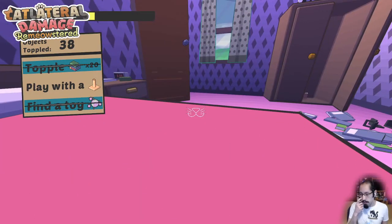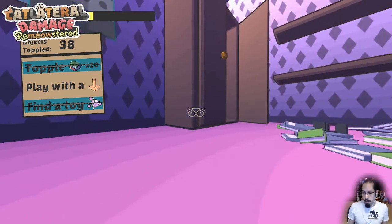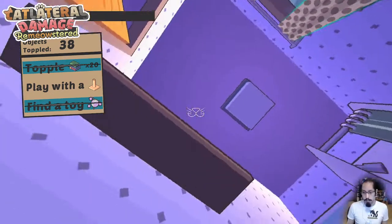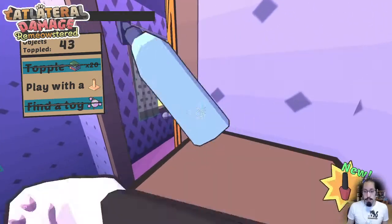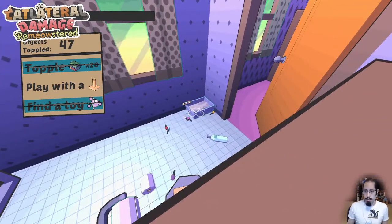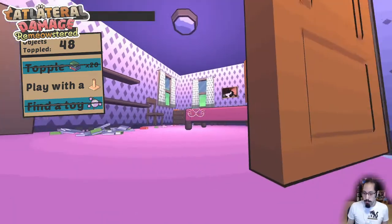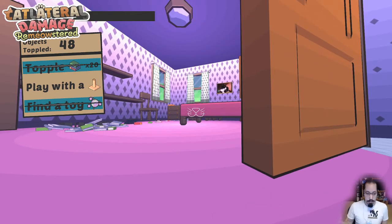One of the big changes in Re-Meowstered from the original Cat Lateral Damage is that instead of having a timer, you have this energy meter, which you can see in the top left of the screen. It starts off full, and every time you do an action like jumping, swatting, or even just running around, that energy meter goes down slowly. It's similar to a timer in that it limits how long you spend inside levels, but instead of constantly going down, it's based on your actions — so you can take some time, look around, and plan without feeling constant time pressure.